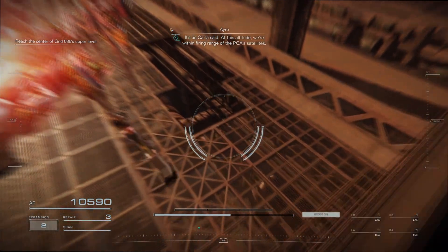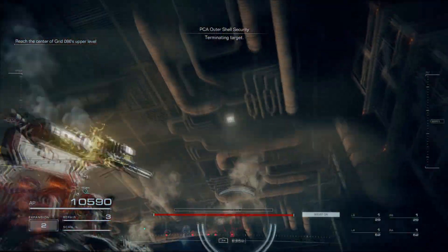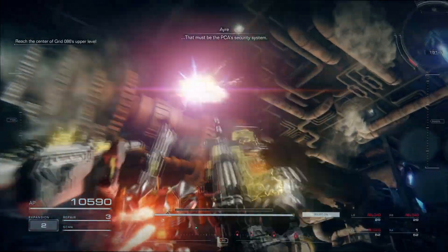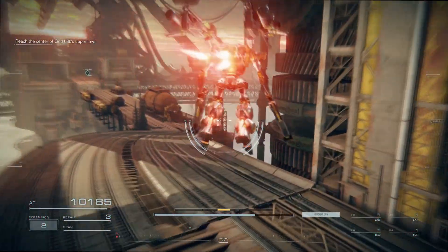Anyways, once you exit the elevator, you want to pop down through this hole and enter the guts of the industrial area. This is to avoid all the PCA lasers from the satellite above you. There are some drones down here you can take out if you want — they don't contribute to your ranking, but they can be annoying as you're flying through here, so taking them out will decrease how much damage you take.